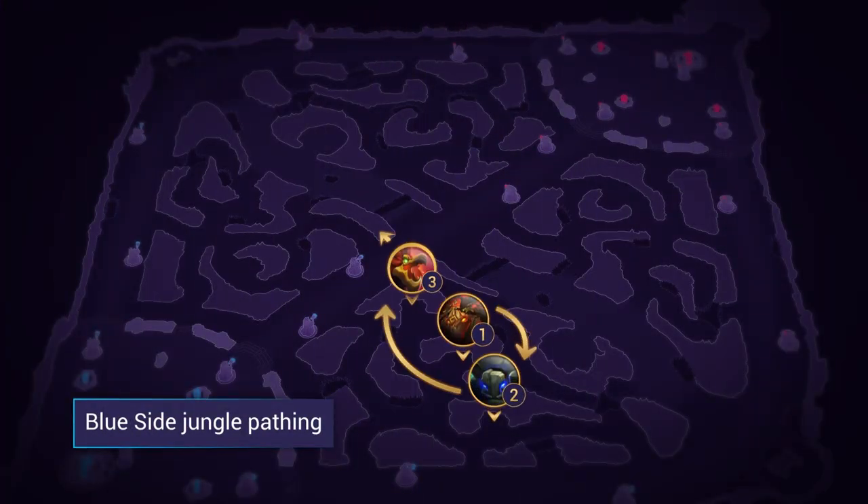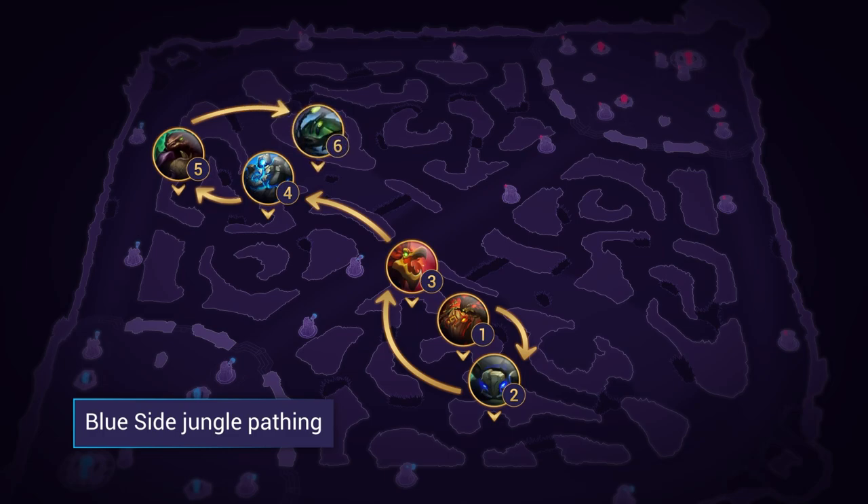To make the most out of your early farm speed, you want to be going Red, Krugs, Raptors, Blue, Gromp, into Scuttlecrab for level 4. Viego has very natural quick farming and crowd control in his kit, which is good for ganks. You'll want to start the game with Red Smite because it boosts your already very strong dueling.